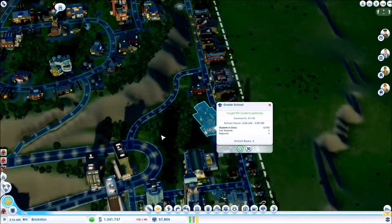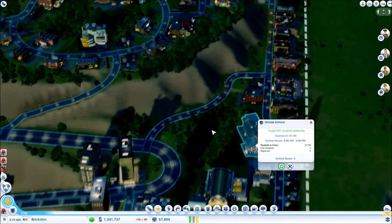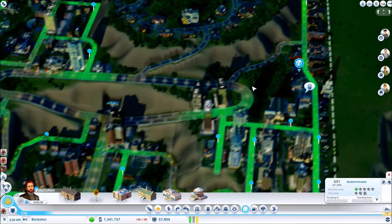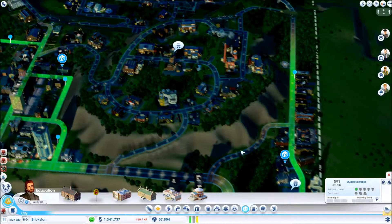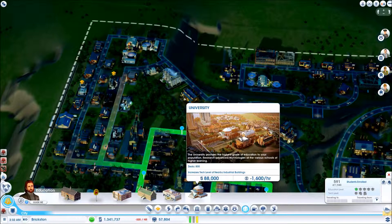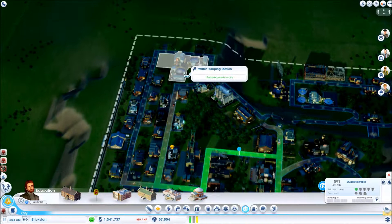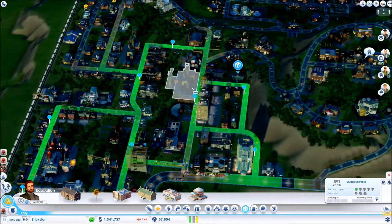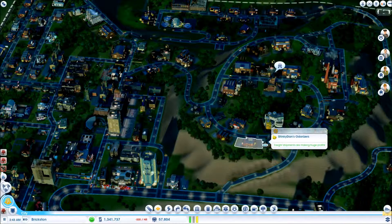How's my school doing? Pretty nice. I'm going to be placing a high school here because I've got the space, the room over there. And I'm going to place my community college here. And once the water pumping station or something is removed, I will place my university here instead of the ore mine. I'm still working on it.